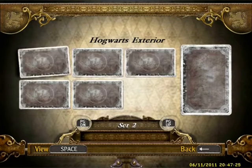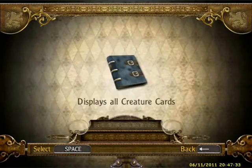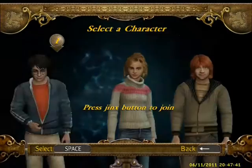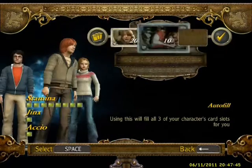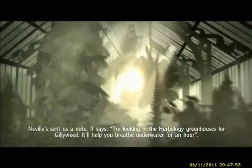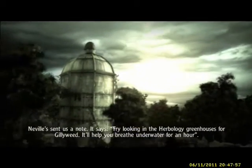And there's all this stuff that you can collect by doing stuff. And there's these creature cards. And we're going to Herbology. My old tree looks like he's gonna kill you in this game. Neville sent us a note - it says try looking in the Herbology greenhouses for Gillyweed. It'll help you breathe underwater for an hour.